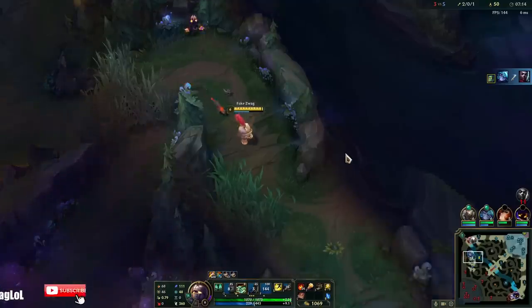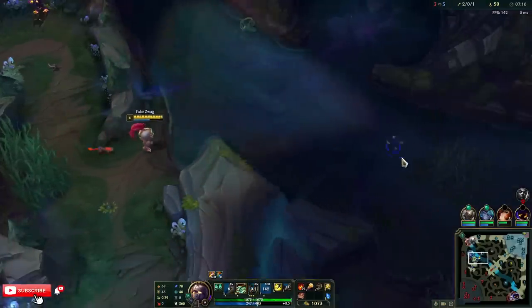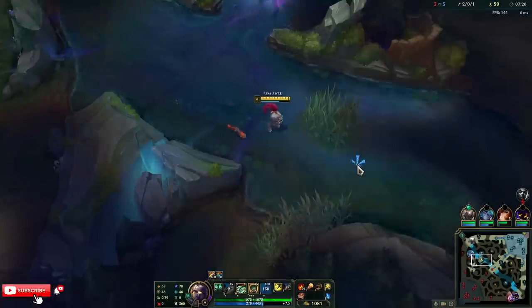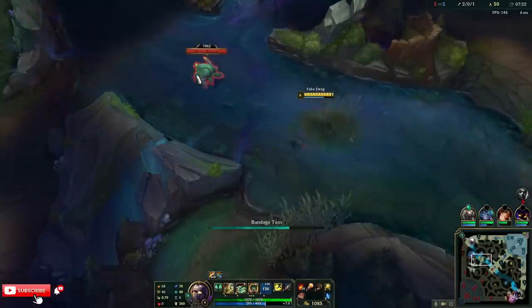I'm just gonna ult him. Look at that — he can't move. I'm Moo-Moo, you don't get to move. Galio can ult Echo now if I fight him in the river, so I just have to be aware of that.